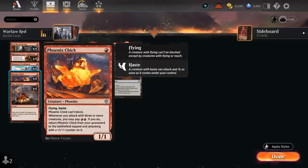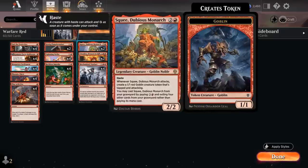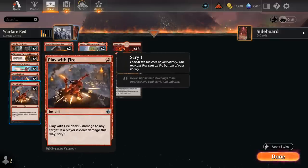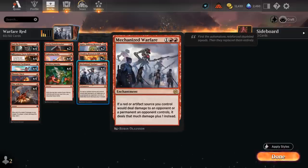The full set of Phoenix Chick — a 1/1 with flying and haste that cannot block, so it's only going to attack. We can also potentially get it back out of the graveyard if we're attacking with three or more creatures and pay double red; it will enter tapped and attacking with a +1/+1 counter on it. That can actually come up in this deck since we're going wide with cards like Squee and we have a ton of haste creatures, so getting back a Phoenix Chick will definitely happen every now and then.